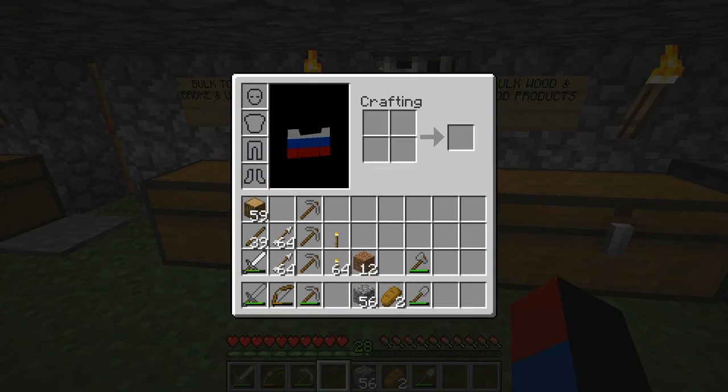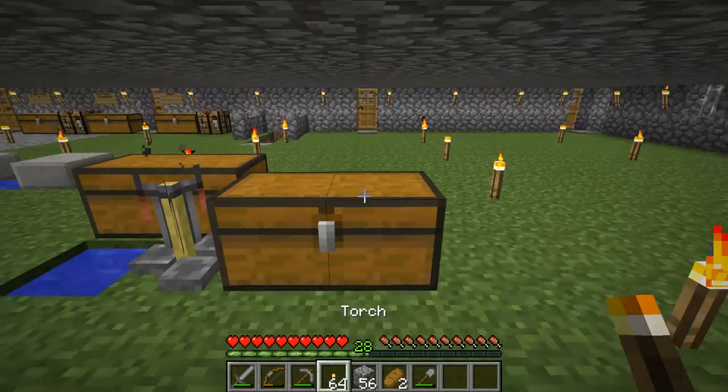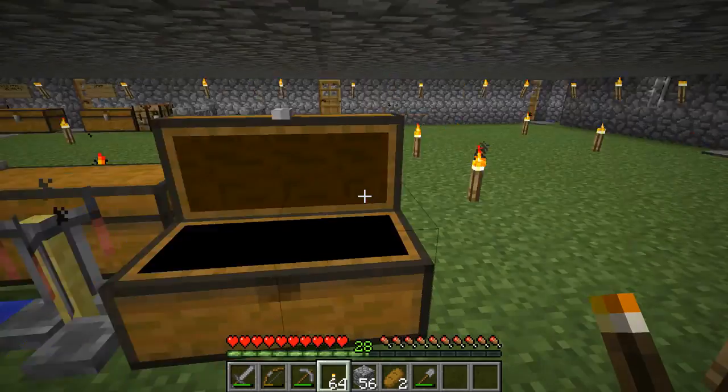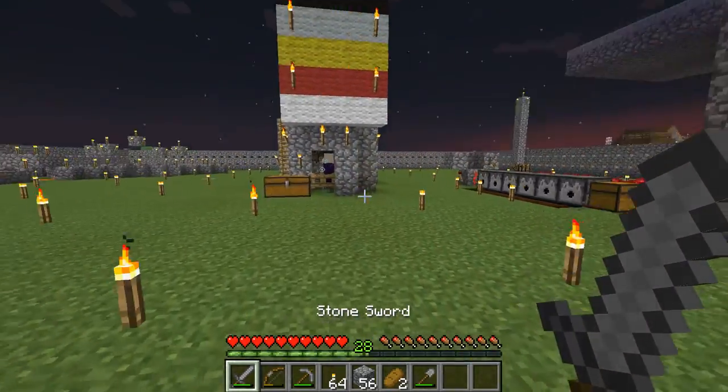Right here I have some torches. I'm actually going to use Potion of Fire Resistance to fight ghasts, and Potion of Swiftness to run around the villages and stuff like that. Okay, let's go.